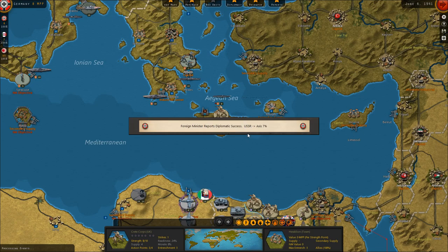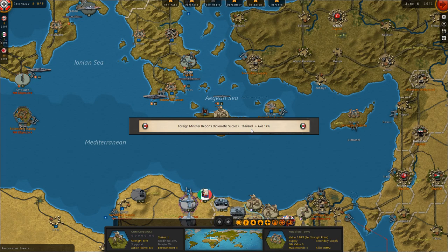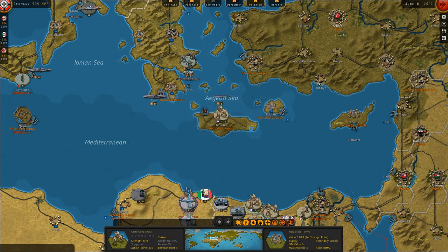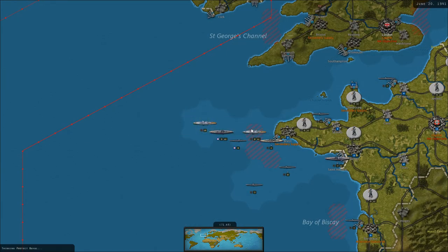Report success in the USSR — swings them 7% to the Axis. Meanwhile, more diplomatic success in Thailand, swinging them 14% to the Axis. Japan is developing more advanced aircraft. At least they have money to invest in that. Upgrading their aircraft is going to be really important when it comes time to fighting the United States. The problem is the Americans are just going to have so much stuff.